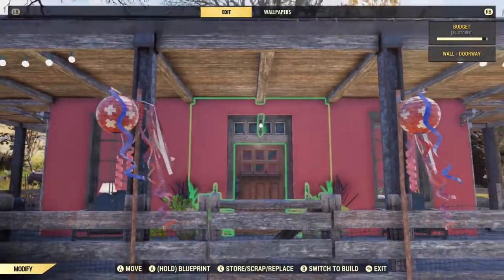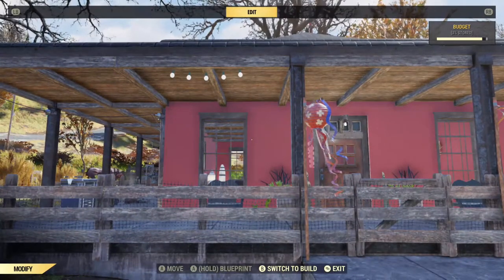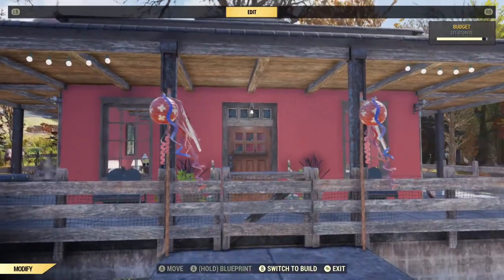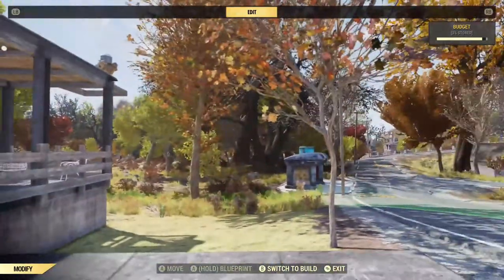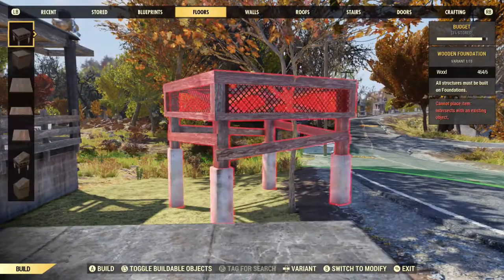You will notice that the building is red. This is because I've got double-skinned walls on. There is an easy trick to do this, although you do need quite a lot of resources because you basically have to build the walls twice.